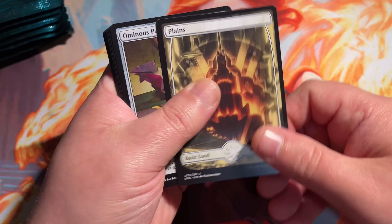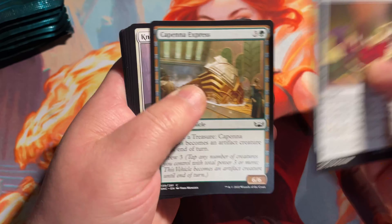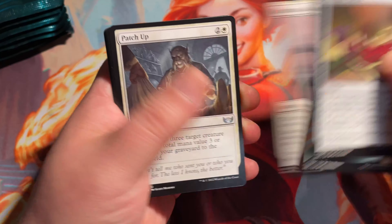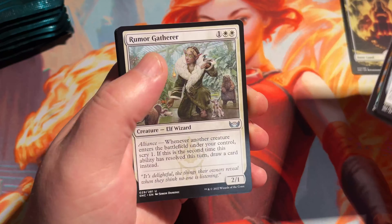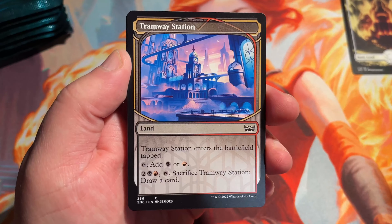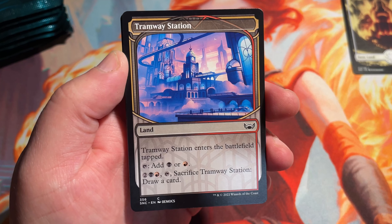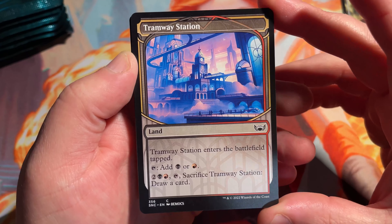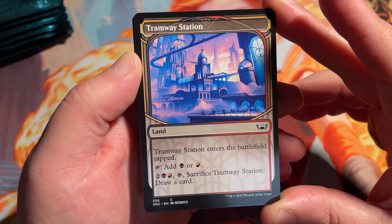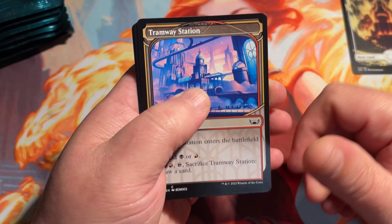This is not a foil one, but very, very gorgeous. We're going to skip past a lot of the commons and uncommons. There's a couple of Knockout Blows — pretty good card. But we're going to get right into the hits and the rares. Tramway Station there — common, but really pretty art. Got to love that showcase frame. Pretty good for common lands. The ability to sacrifice later in the game and draw a card is pretty nice. I feel like these are going to see a lot of play in Commander.